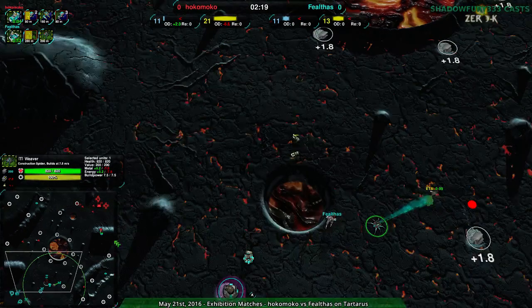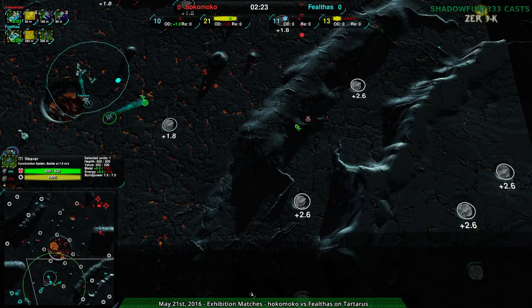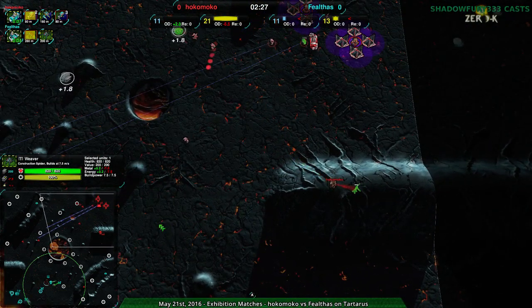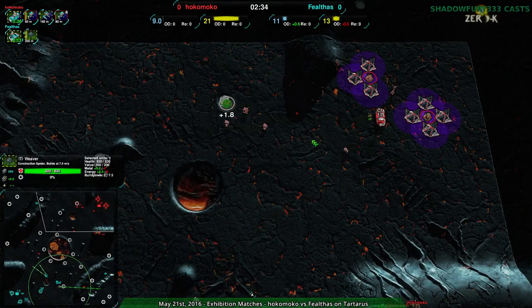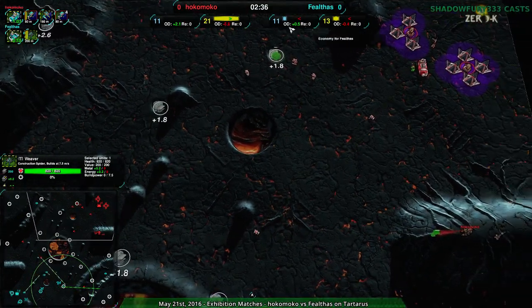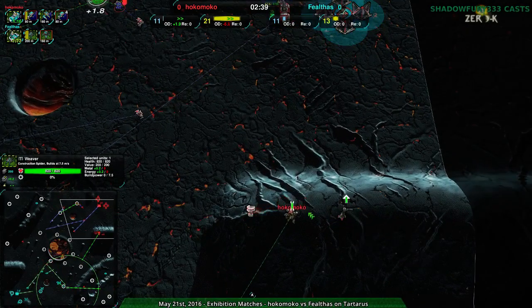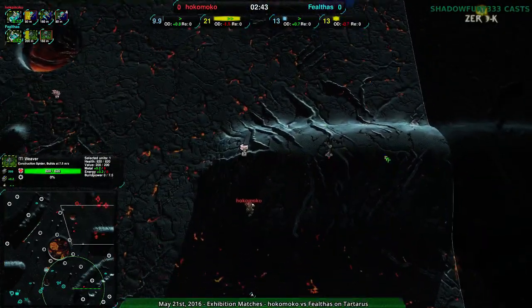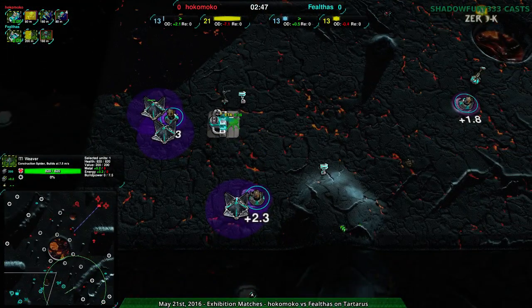Looks like Felthas is a bit more concerned about making sure that Hokomoko can't get in the way than making sure they actually take the high ground early. Which kind of makes sense — it's not a terrible idea. Hokomoko just expanding out the way you'd normally expect for a factory, just kind of in rows. Setting up no wind gens, surprisingly. Here would be a really good place to set up wind generators. Neither player doing that, though.